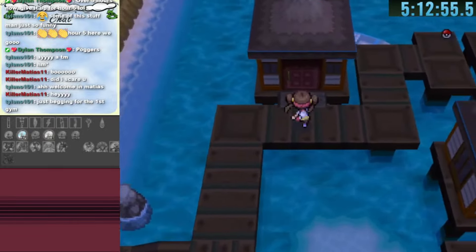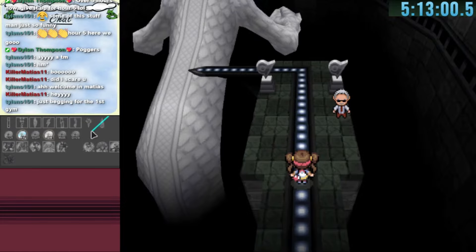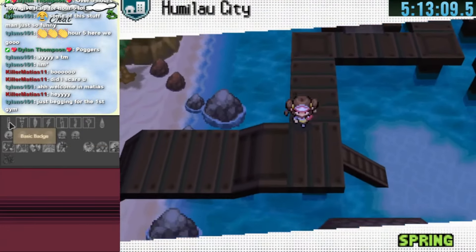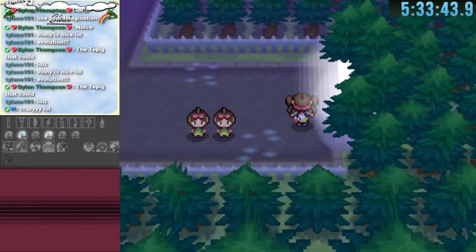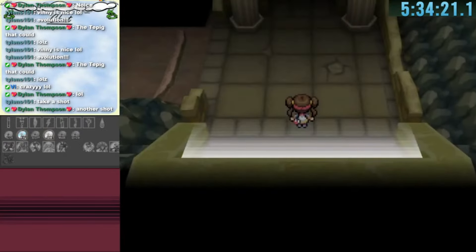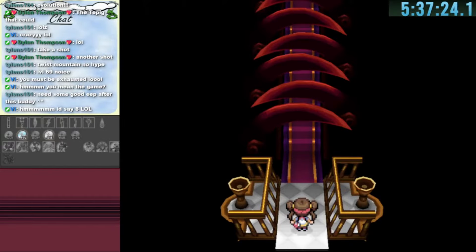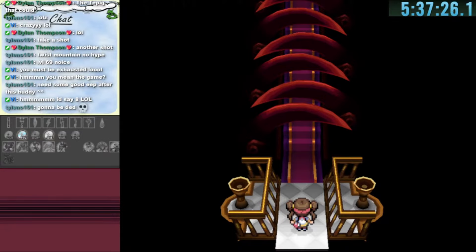I head back to Humilau City and explore a hut I hadn't tried before — this leads to Drayden's Gym, the 7th gym leader, making more great progress. We still need to find the Humilau City Gym and the elusive first gym. Back in Pinwheel Forest a warp leads to Twist Mountain, then to the entrance of Victory Road. With Strength we progress through Victory Road to the exit.